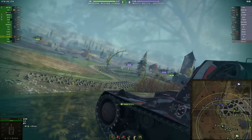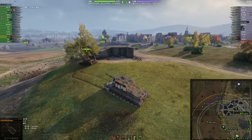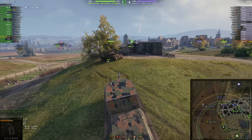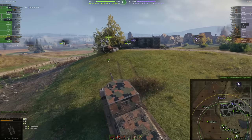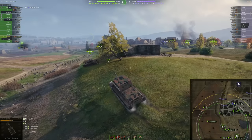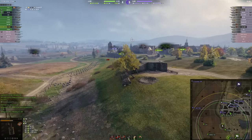Why this tank can be kind of a meme, kind of fun to play with, is because of its ammunition choices. You can see that this tank has two AP rounds — it has the standard round and it has the secondary AP round. How the ammunition works here is: your standard round has 196mm of penetration, with 870 shell velocity, and it deals 440 alpha damage. But your secondary AP round has 510 alpha damage, while losing quite a significant amount of penetration, from 196 down to 171, and they both have exactly the same shell velocity.